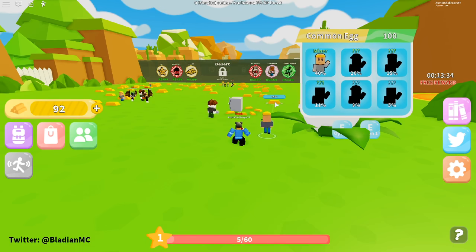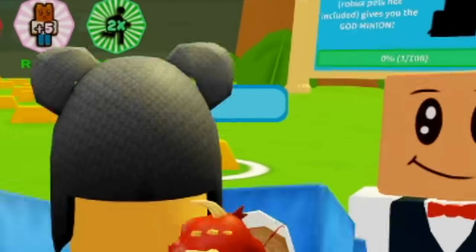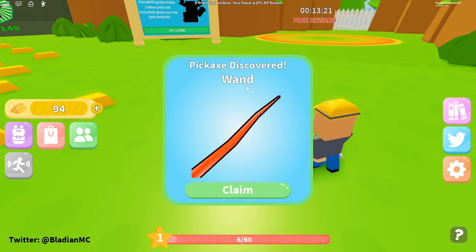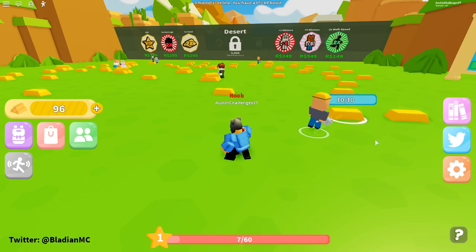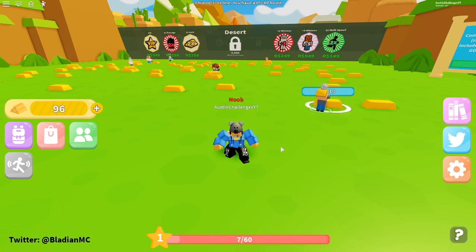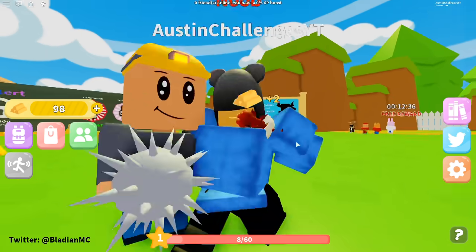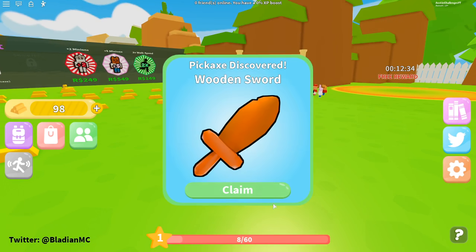Let's break these minor gold blocks — boom, boom, easy! We got a wand! Let's go break one more block. While my miner does his thing, I'm going over the codes — and we just got a sword drop too!